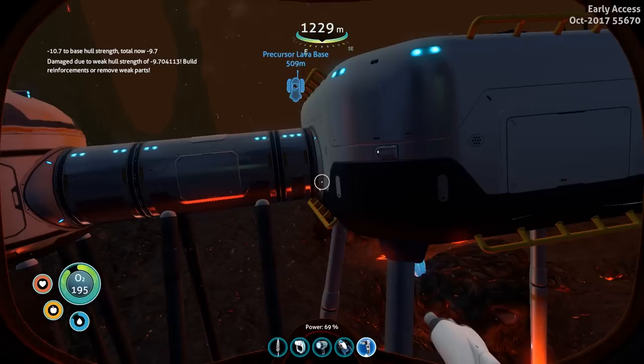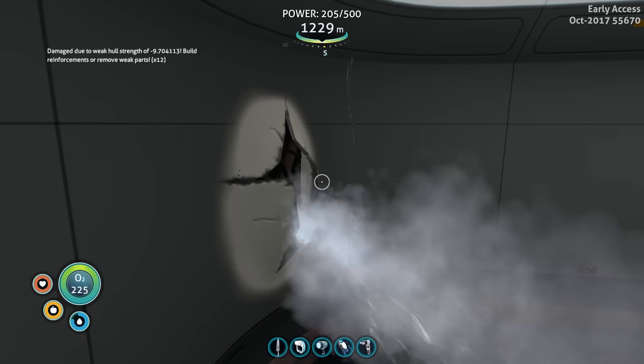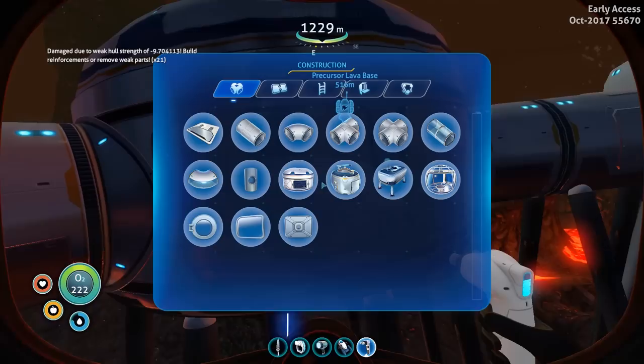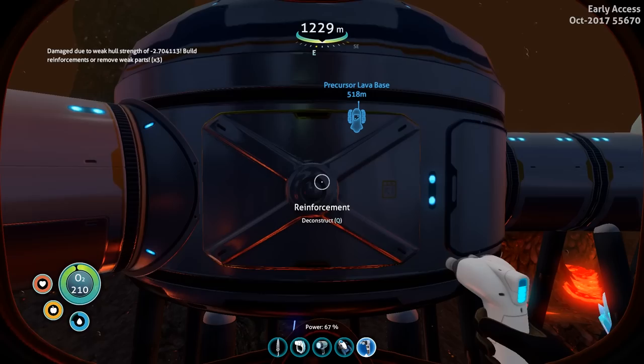Now as we add our moon pool we are going to drop below the threshold of 10, which is the basic starting point for any sea base. And that is the sound of everything starting to slowly collapse under the water pressure from outside, because our hull strength is too low. You can see we have water flooding into the base itself, which soon means we won't be able to get oxygen in here. If I place a single reinforcement here, you can see it has added plus 7 to my hull strength — which is still not enough.